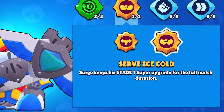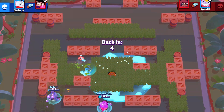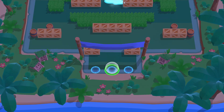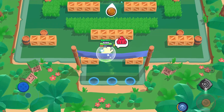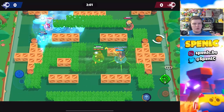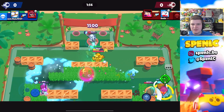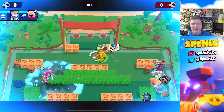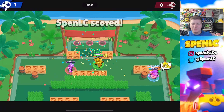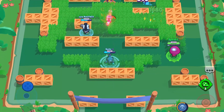Next up we have Surge's star power called Serve Ice Cold. Every single time you die, you'll be respawning back to the second stage — as long as you've already reached that second stage. The main reason why it's so good is because you're a sitting duck at Surge's first level. It can take a long time against some matchups to even get your first level, so you don't want to constantly be respawning and being super slow. The star power is really strong and has always been one of the best star powers in the game.